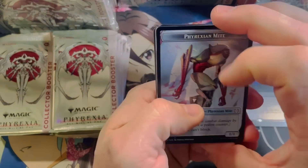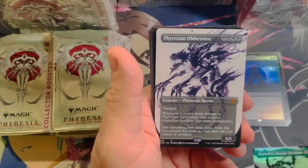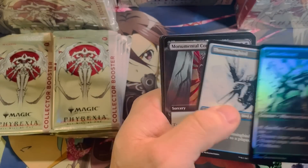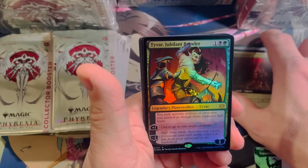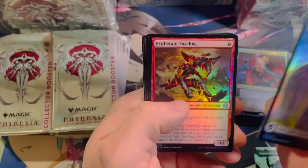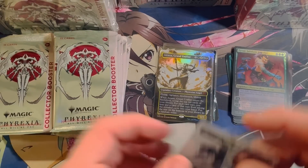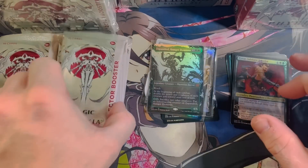Pack three — oh my gosh, a borderless foil Dominus! Let's keep the sheesh going. Backed up with an obliterator Phyrexian foil. Monumental Corruption, the Seed Core, Tyvar, the Swamp. I probably like this one more than the Phyrexian text one, if I'm being honest. This box is turning out to be absolute mad lad — obliterator, green Dominus, and extended foil. Wowsers.